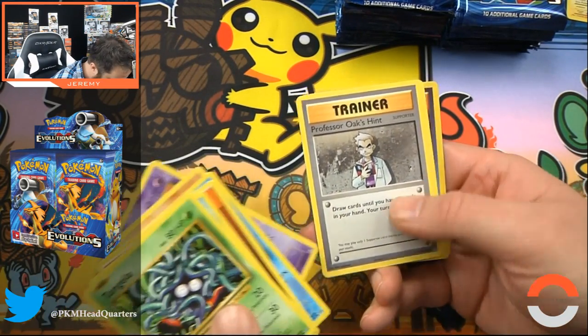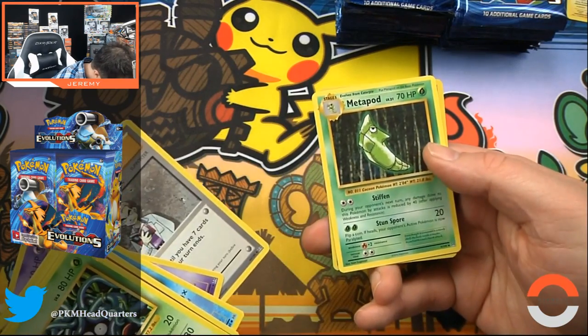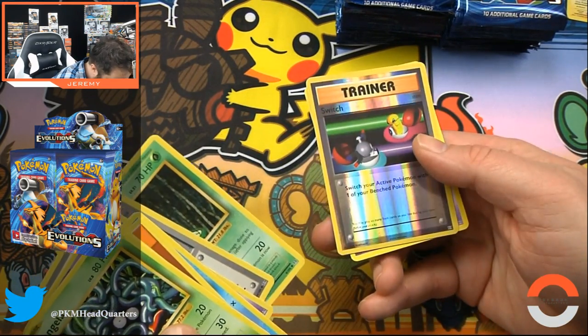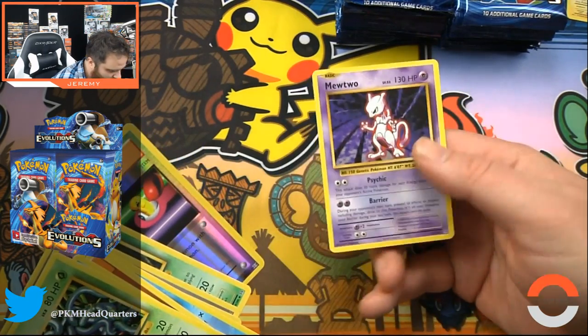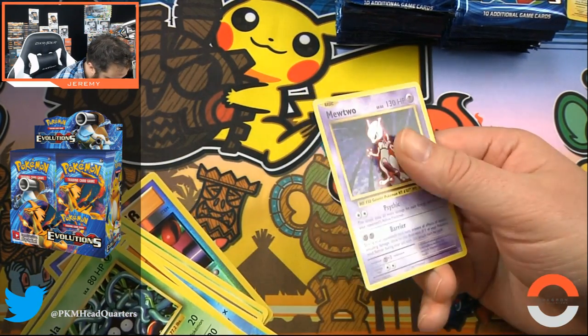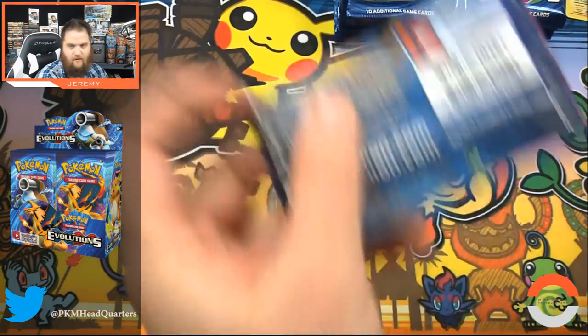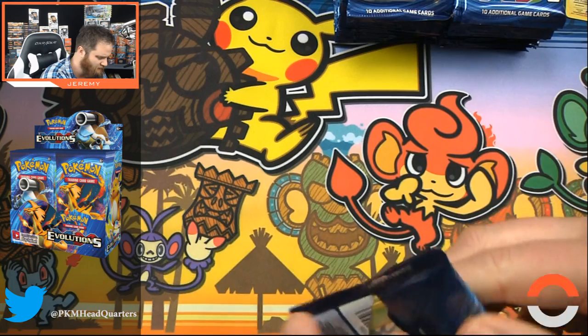Onyx, Coughing, Professor Oak's Hint, Metapod, a nice hollow Switch card, and Mewtwo. Very solid. I love the feeling on these cards — the finish is just a crazy satin finish.